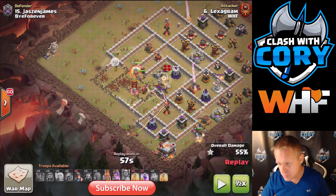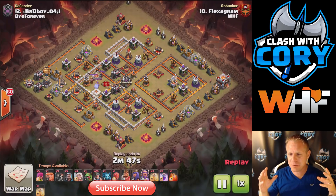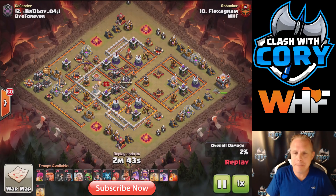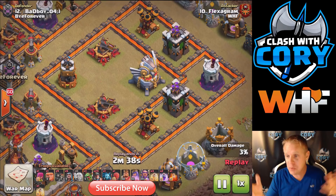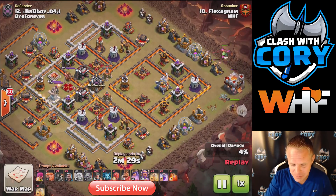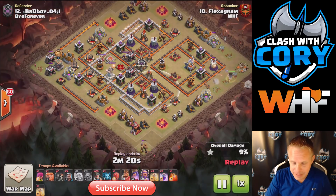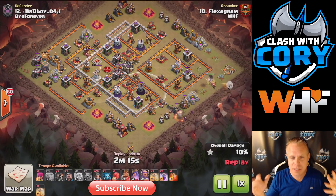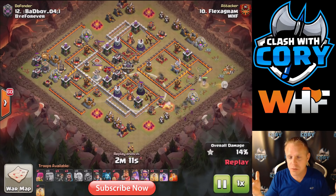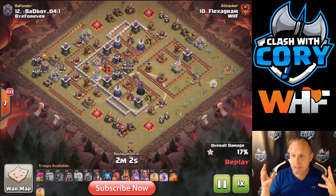Now we look at Lex's queen charge miner attack on number 12. Here he's not using the Stone Slammer for a queen charge entry — he's using it to tank for miners and bring in more miners. He charges in with some beautiful wall breaks — old school — breaking into this Eagle Artillery area to get the CC, then mining the rest of the base. Since there's really no good angle for a Wall Wrecker due to the Town Hall position, he uses a Stone Slammer coming in, which directly targets defenses and takes out more of them.